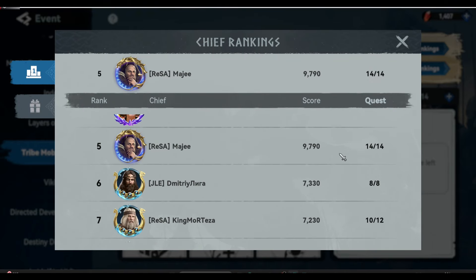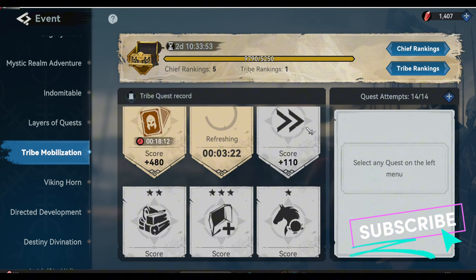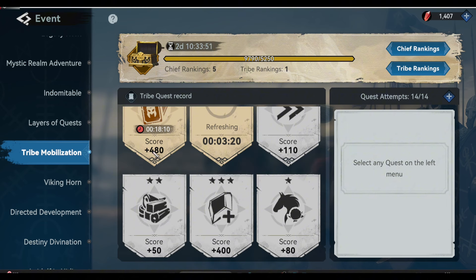What are the things you need to prepare? You have to have at least 2,000 gems or more, but it's not a must, because you can still have five free quest attempts on the first day. So you have to choose the highest points when you pick a task. There are only two tasks I have picked to gain my tribe mobilization points.